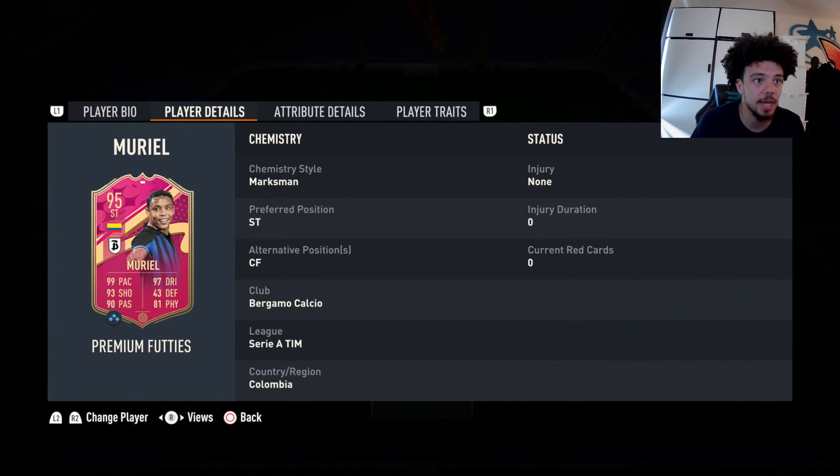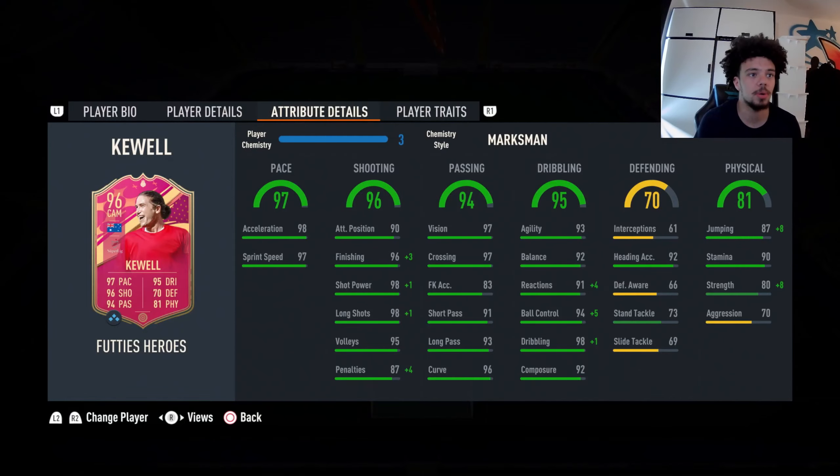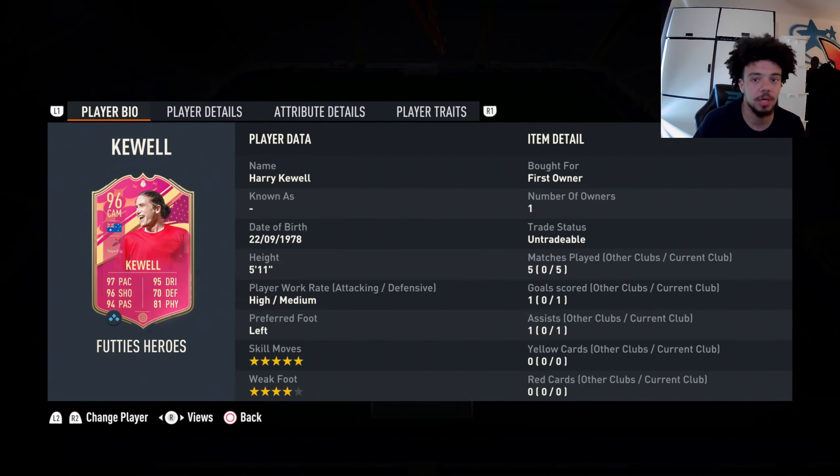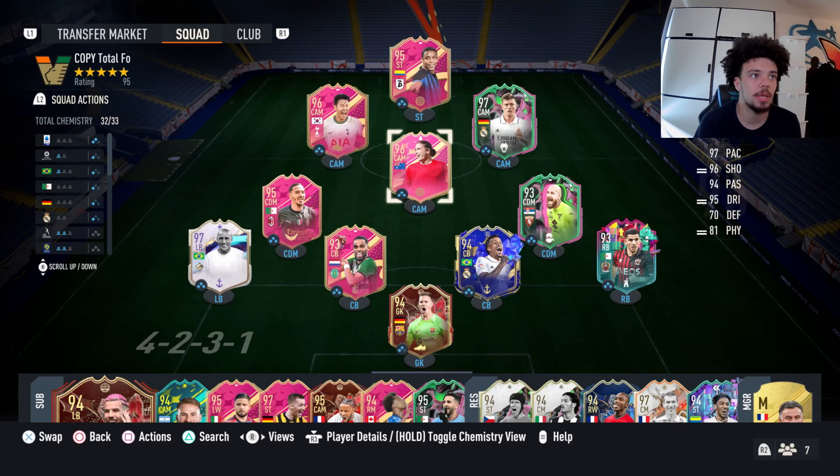This is the team we're using. We've got Muriel — he's the 15-wins-in-champs objective card. We've got Harry Kuo as well; he looks really good, I'm going to try him out. I'm going to use a Marksman on him and also on Muriel. I'll make sure these guys are Controlled Accel style because I think Controlled is the best accelerate style this FIFA. We've also got Roberto Carlos back, Benesse, and Hwang Hee-chan Son. We're going to play a 4-3-2-1, with Kuo as left forward, Muriel as striker, and Son as right forward. We're going into Rivals.